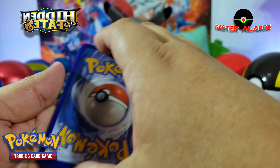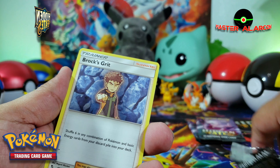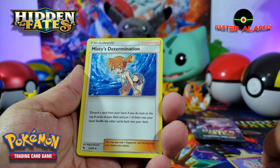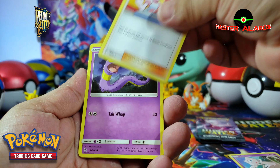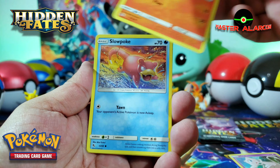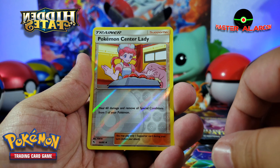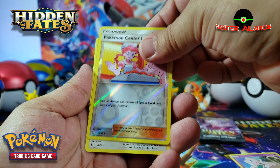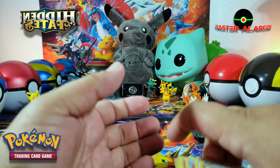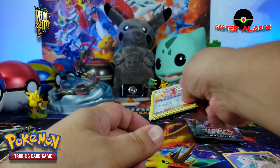Vamos a ver qué nos va a traer el primer paquete. Sacamos la energía y tenemos: Rock Street, Misty's Determination, Pokémon Center Lady, Heegins, Karpie, Charmander, Slowpoke, and a Pokémon Center Lady Reverse Hologram for that trainer card. And boom — just a Kangaskhan non-holo. That's the first pack.